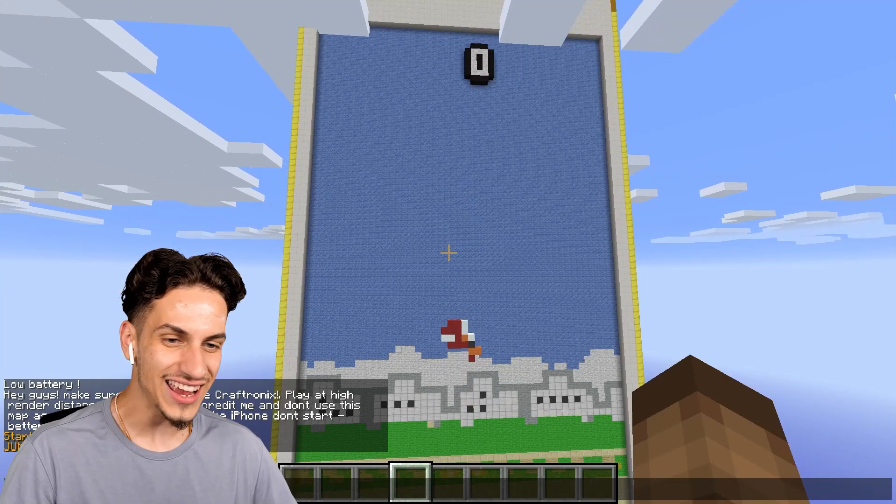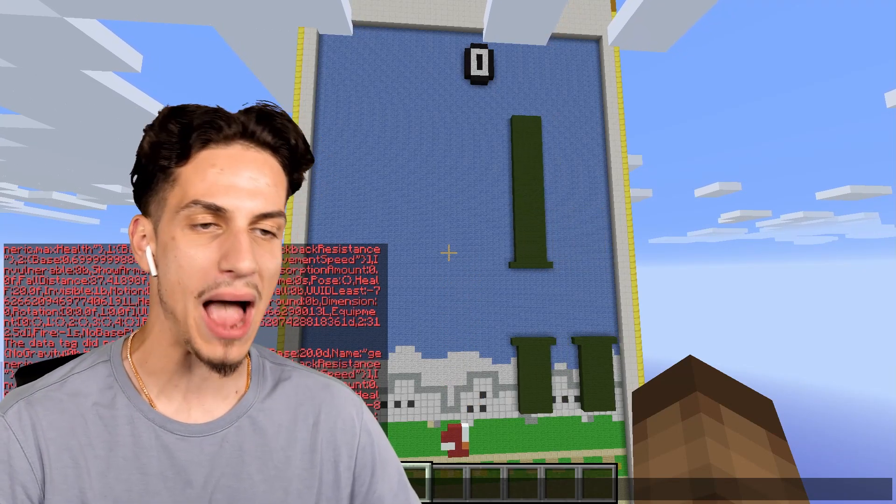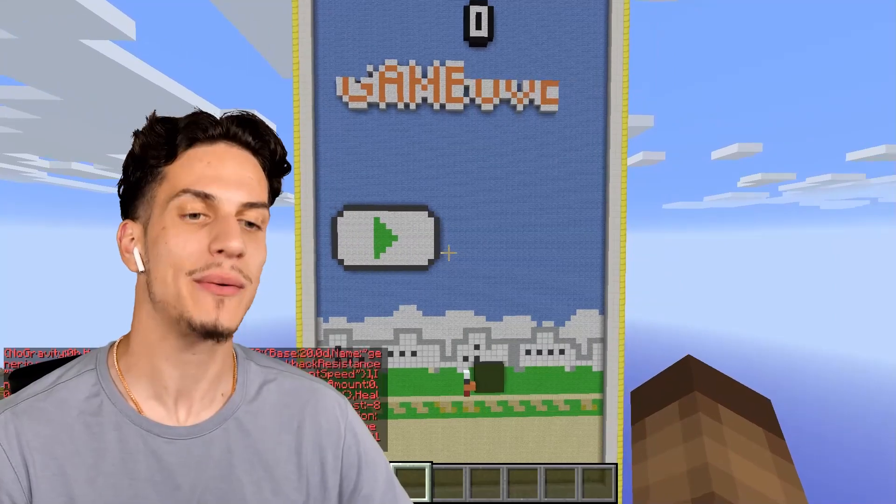It's jump jump jump - I'm playing Flappy Bird on an iPhone in Minecraft! That's a little bit buggy. Listen, this is exactly why we can't have nice things.